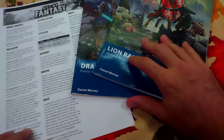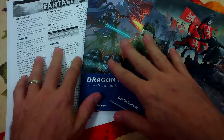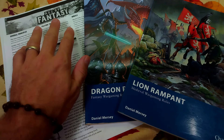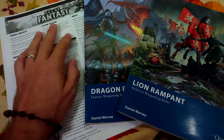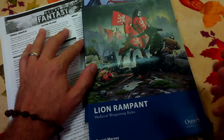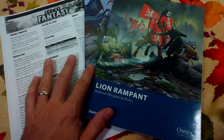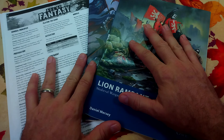Age of Rampant Fantasy Lions. Today we're going to talk about doing a mashup of these two rule sets. For those of you that don't know, Age of Fantasy is a free rule set available at onepagerules.com. The Rampant Family of Games by Daniel Mersey is part of the Osprey Blue Book series, and I think there may be an opportunity for doing a little bit of a mashup.